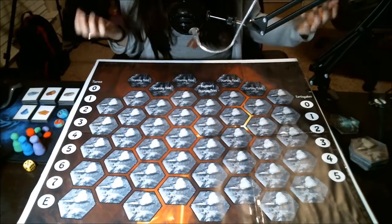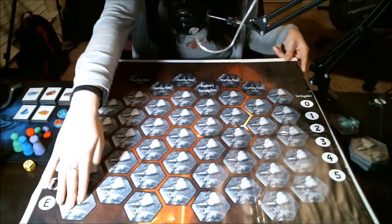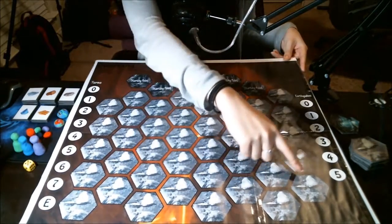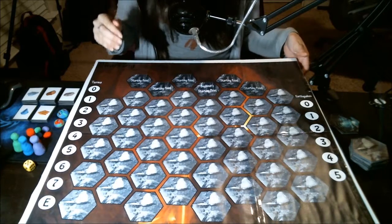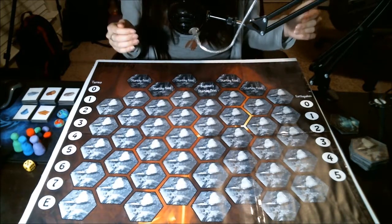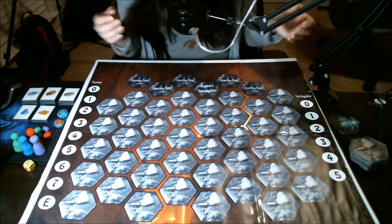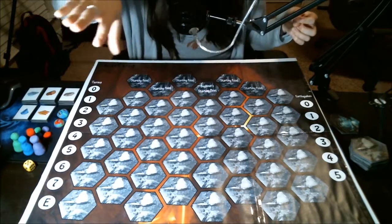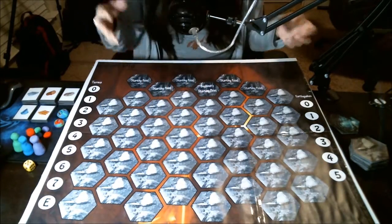Every great game has a game board, and this is it. You should have 5 hexagonal tiles down and 8 across — a total of 40. And if you've done all the math on all the tiles, not including the rooms, they all add up to exactly 40.